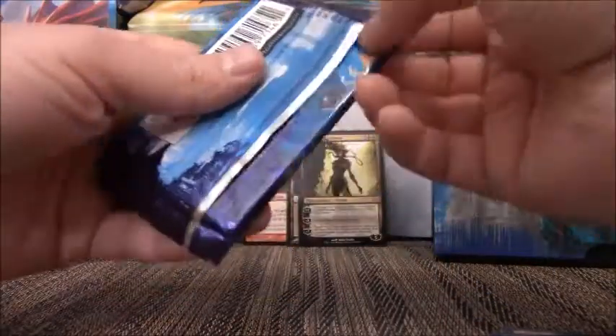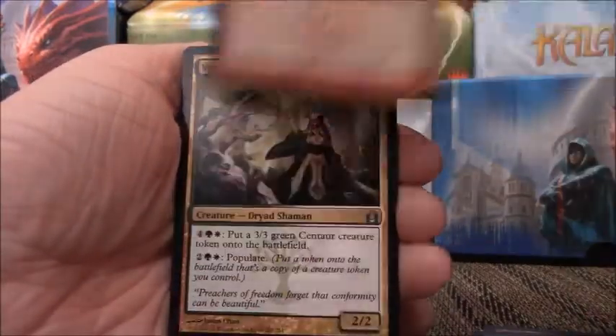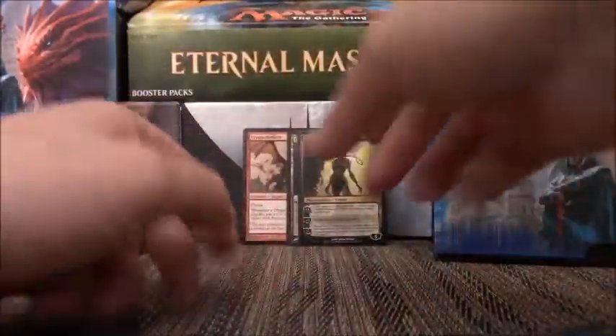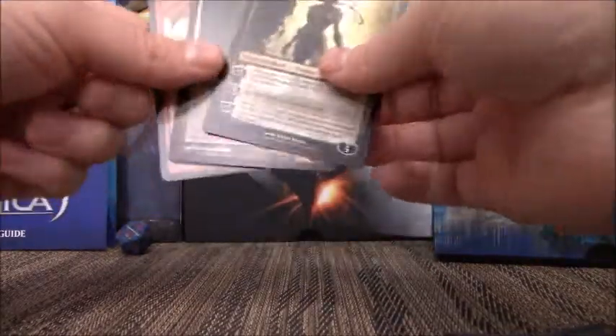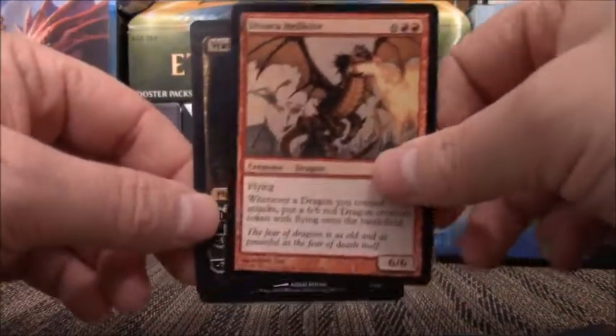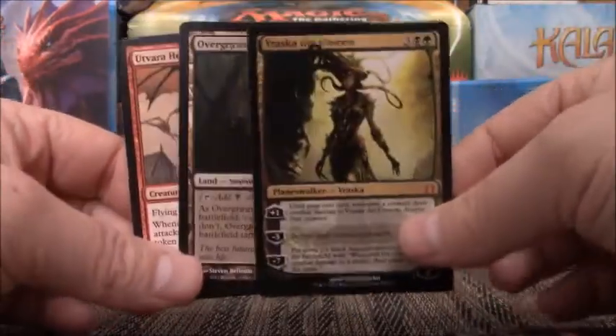Very last pack of this fat pack opening. You have Arrest, Street Spasm, Vitu-Ghazi Guildmage, and Grave Betrayal. That is going to be it for that. So out of nine packs, we managed to pull a Shockland — that being Overgrown Tomb — Mythic Utvara Hellkite, and Vraska the Unseen Planeswalker. Not bad pulls at all.